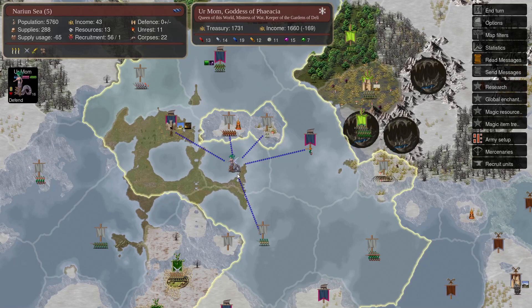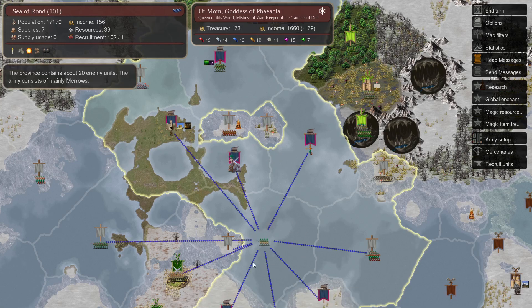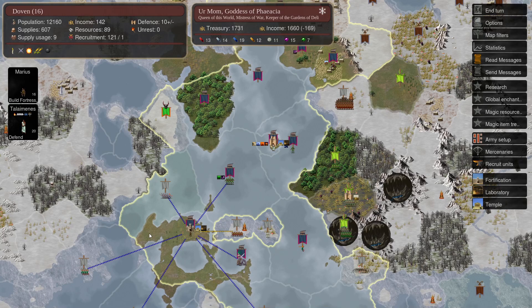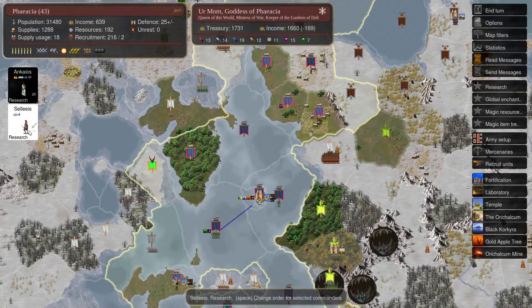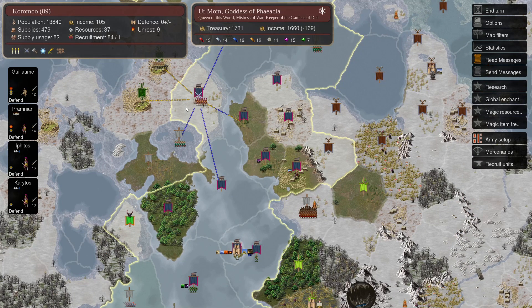Your mom is here and will probably be expanding down to this territory. A fortress is being built up here, the temple has been built in Dawan, and I think we site-search with Talaimenes. We now have the three Storm Captains we need, so we can do the whole cycling thing — send one home.